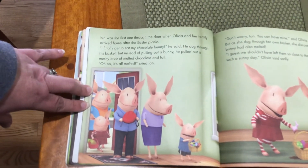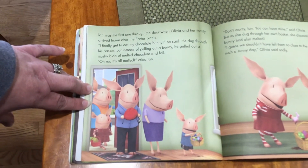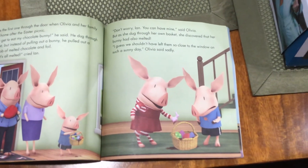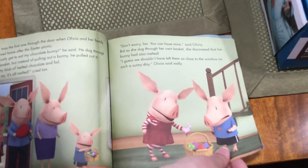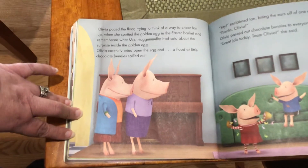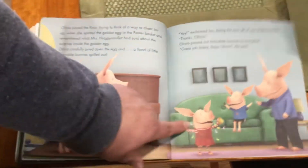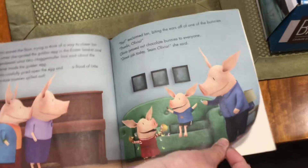Ian was the first through the door when Olivia and her family arrived home after the Easter picnic. "I finally get to eat my chocolate bunny," he said. He dug through his basket, but instead of pulling out a bunny, he pulled out a mushy blob of melted chocolate and foil. "Oh no, it's all melted!" cried Ian. "Don't worry, Ian, you can have mine," said Olivia. But as she dug through her own basket, she discovered that her bunny had also melted. "I guess we shouldn't have left them so close to the window on such a sunny day," Olivia said sadly. Olivia paced the floor, trying to think of a way to cheer Ian up, when she spotted the golden egg and remembered Mrs. Hagenmuller's words about the surprise inside. Olivia carefully pried open the egg and a flood of little chocolate bunnies spilled out. "Yay!" exclaimed Ian, biting the ears off of one of the bunnies. "Thanks, Olivia." Olivia passed out chocolate bunnies to everyone. "Great job today, Team Olivia," she said.